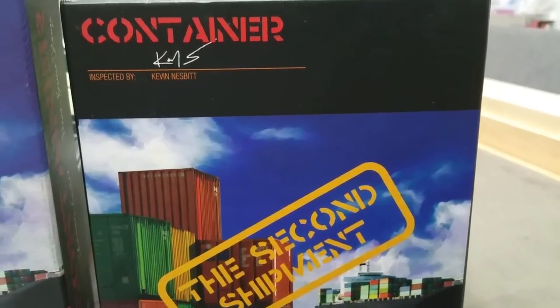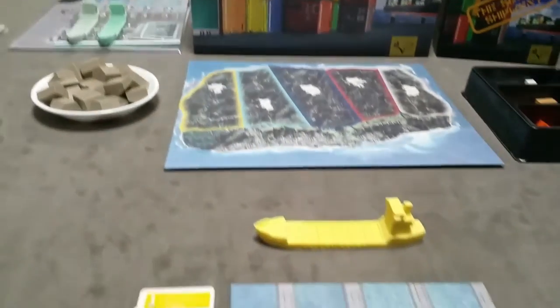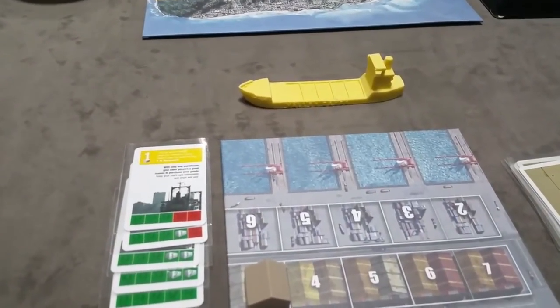Now let's cover Container: The Second Shipment. The expansion includes four different modules that can be added based on player preference. The first one is called Pricing Restrictions.